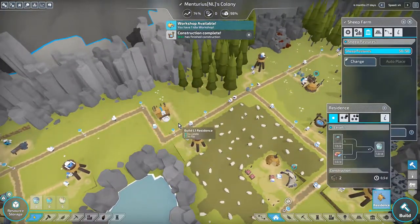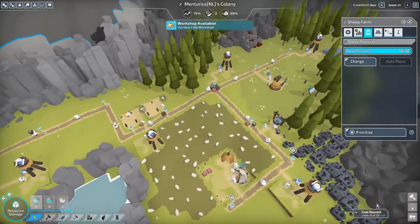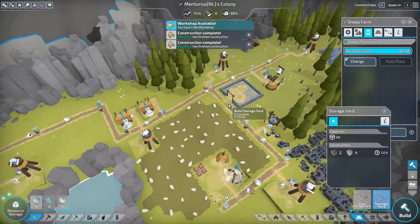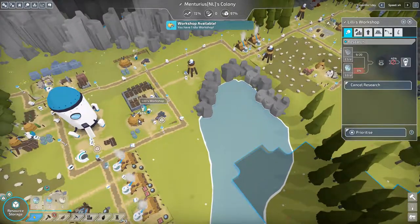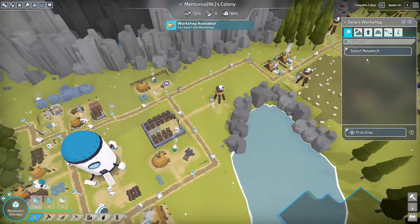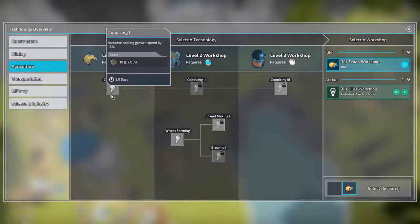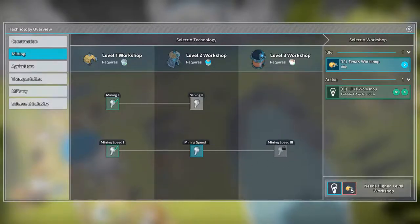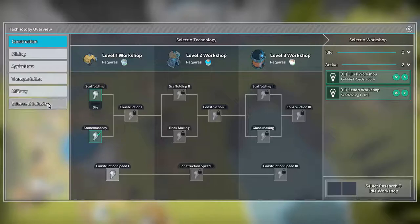They're definitely working. Only the research is not going that fast. We can also research something in military or agriculture — like increasing the sapling growing speed. Not quite sure that's going to help. How am I going to do this? I need a higher workshop. How am I going to build a better workshop? Construction speed — no. Not quite sure how I'm going to do that.